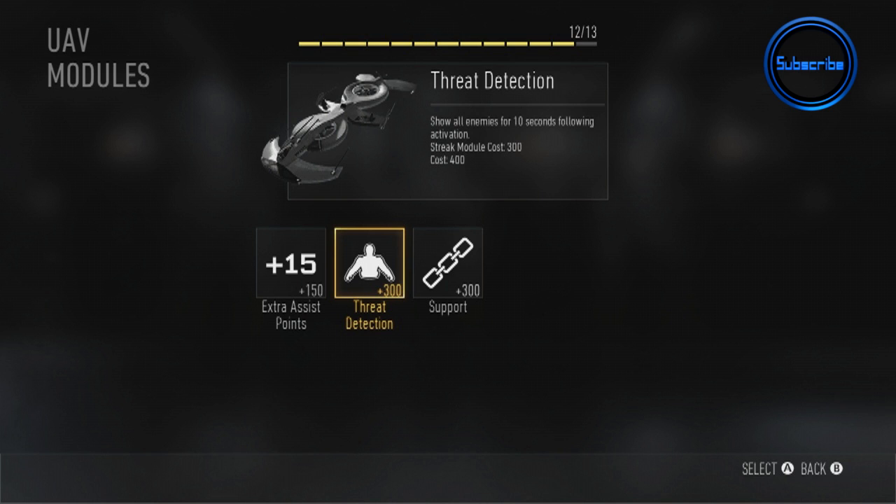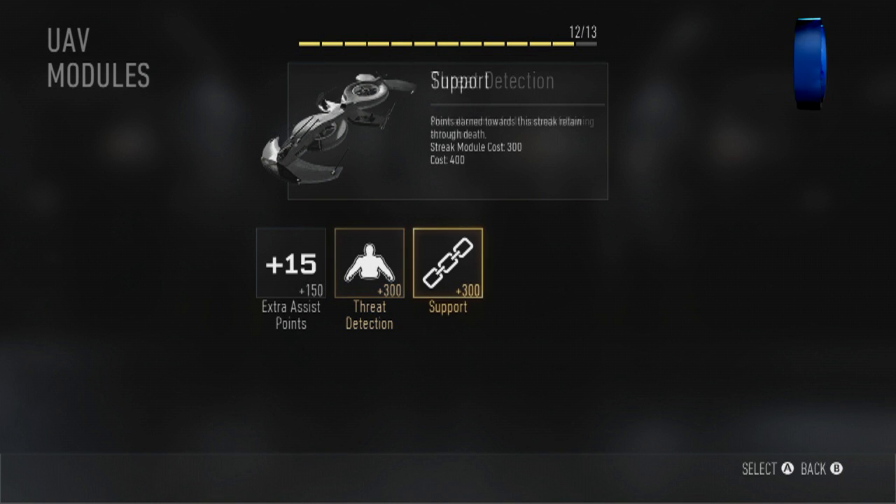Next, you can add Support for the UAV. This changes it to a support streak, meaning that even when you die your progress toward this streak continues. If you added all of these upgrades together, the streak would cost around 1,150 — a lot more than the baseline 400 for the standard UAV, but you're getting loads of extra abilities added to it. It's up to you to work out what you want. I typically just went with the baseline score streak most of the time, but in some cases the extra upgrades were really useful.